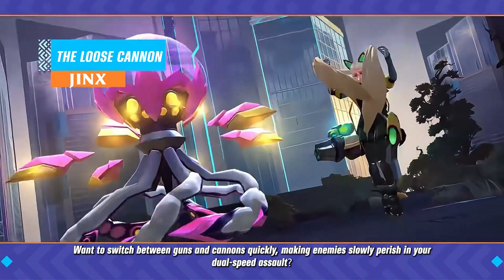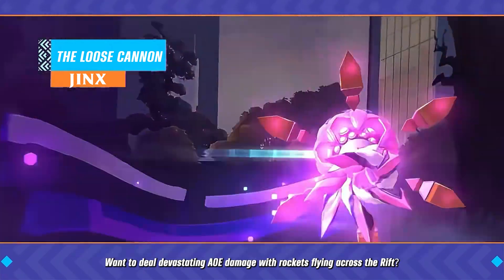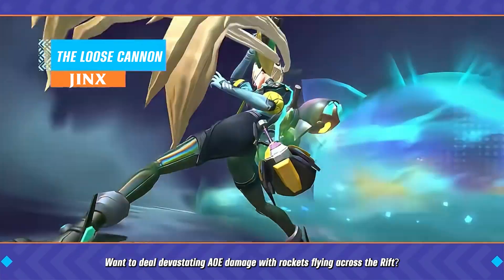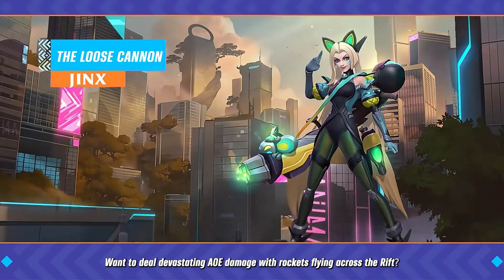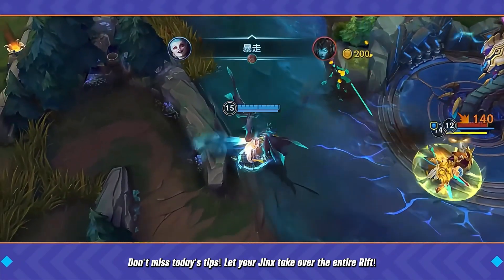Want to switch between guns and cannons quickly, making enemies slowly perish in your dual speed assault? Want to deal devastating AoE damage with rockets flying across the rift? Don't miss today's tips — let your Jinx take over the entire rift.